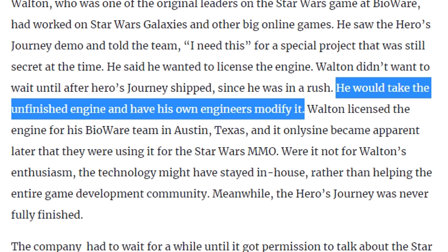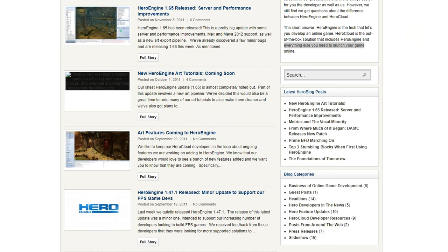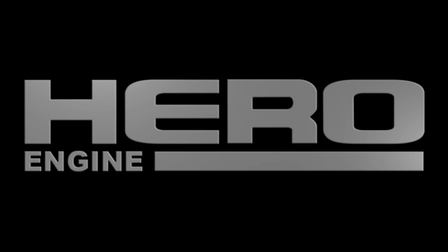The article states that former leader Gordon Walton licensed the unfinished engine and had his own engineers modify it. Bioware publicly announced they were using Hero in 2008, and using the Wayback Machine we can see patches were still going out for the engine leading up to the MMO's December 2011 release. It's safe to assume these patches couldn't easily be used with SWTOR's engine version, as years of modifications had been done.